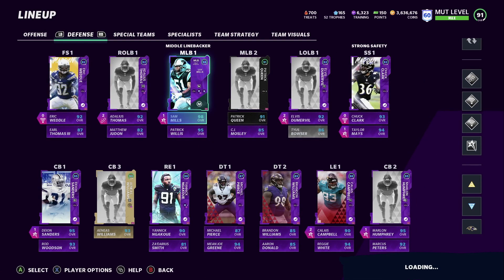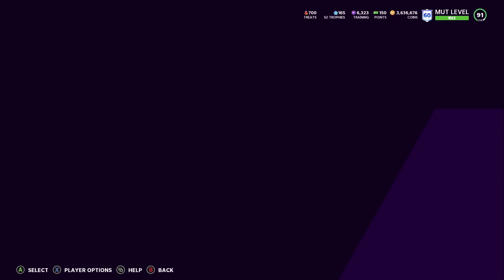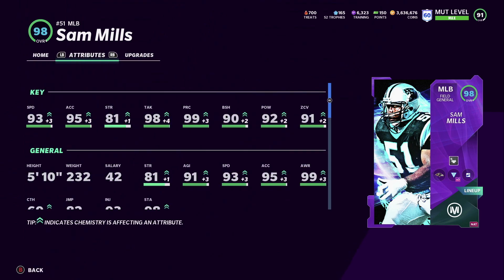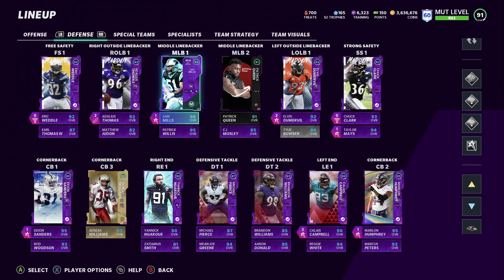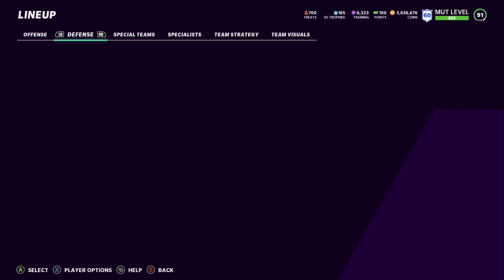On defense, looking really nice. Sam Mills is at 98 overall — 93 speed, 95 acceleration, 99 play recognition, 90 block shed, 98 tackle, 91 zone, 92 hit power. He's playing very well. We have mid zone KO on him, which is working really well.